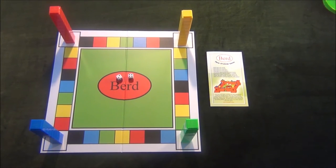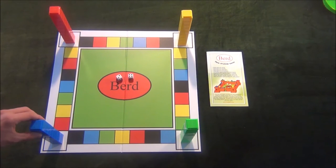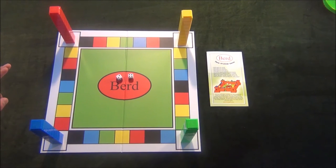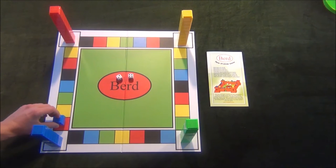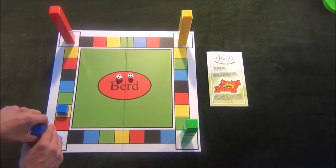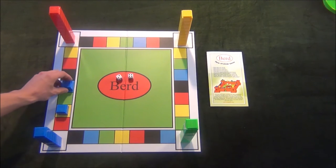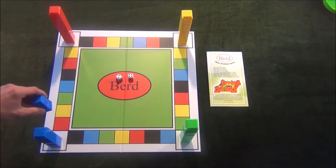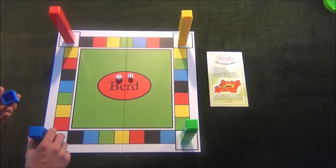Now let's look at how a player can move based on their dice roll. Let's assume you're the blue player and have just rolled a two and a four. There are two options. The first option is to move one token a total of two spaces, and move another token a total of four. The second option is to move one token the sum of two and four, or six spaces.